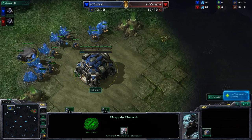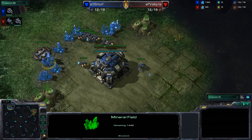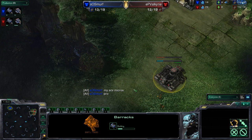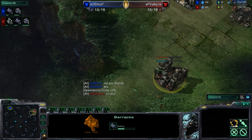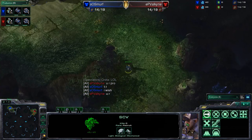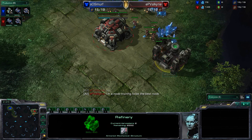Supply depots are being built — a pretty standard game so far. We'll see if we go for a refinery or a racks first. It looks like it will be refinery. There's one refinery, and I believe Smurf accidentally misclicked for just a moment — there is the racks over there. Telling all of his SCVs to build a barracks when only one of them should. You can now see an SCV moving out to do some scouting, and we will be getting a refinery as well.